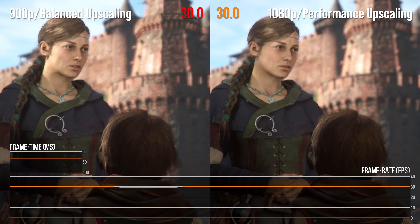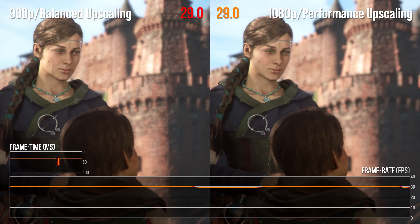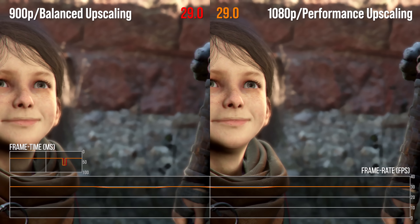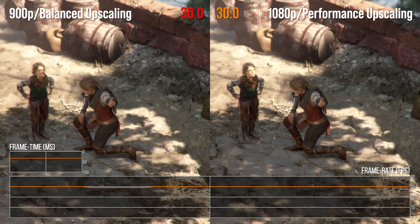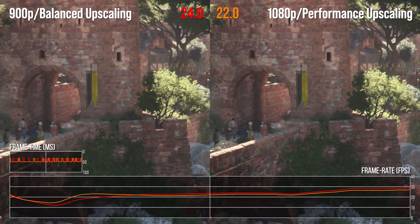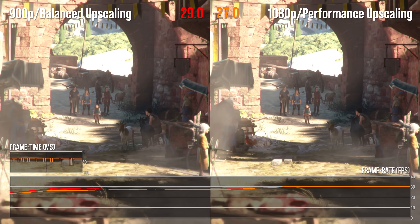Here's another example of balancing output resolution and upscaling: A Plague Tale Requiem, running on the low preset but tweaked so that disabled features like contact shadows are re-enabled. On the left, 900p with balanced upscaling; on the right, 1080p in performance mode. This uses Asobo's own upscaling solution, which they apparently prefer over FSR 2. Both visual options do a pretty good job of hitting and sustaining 30fps, and there's not much difference between them when performance dips under the target.